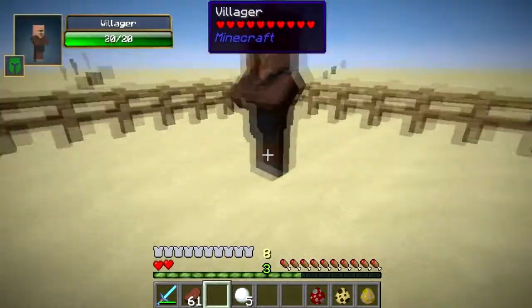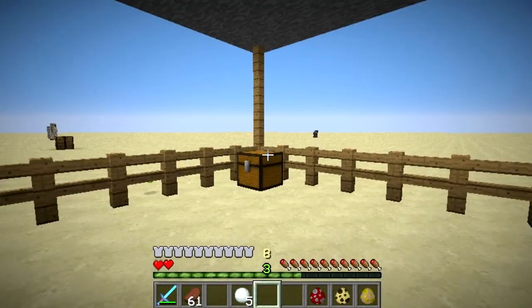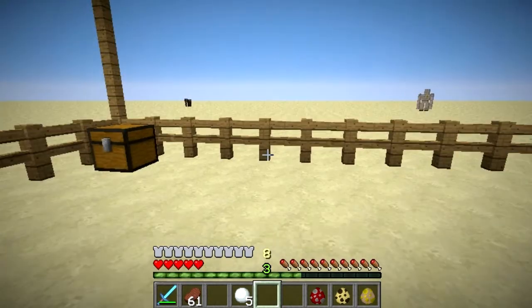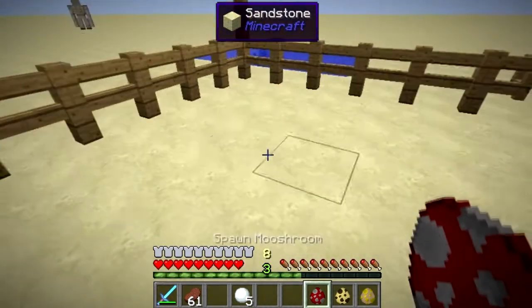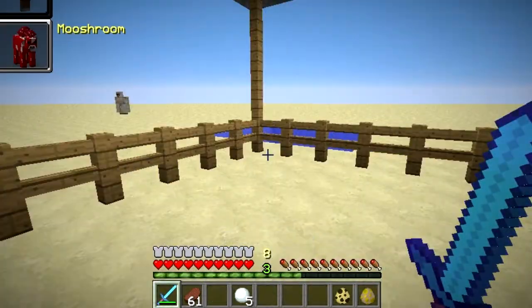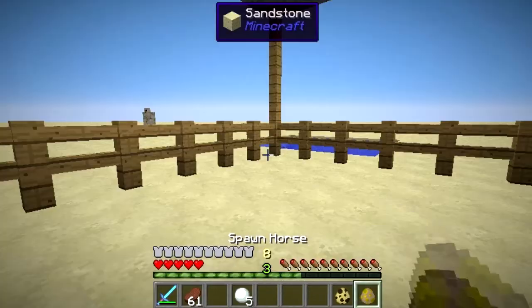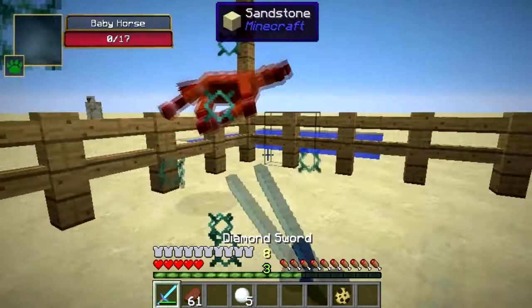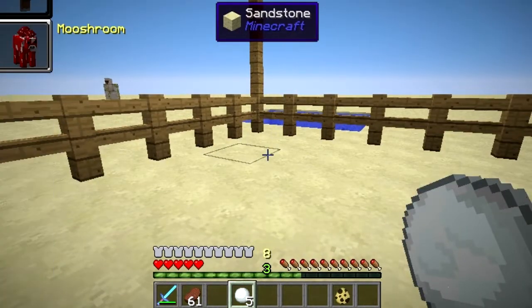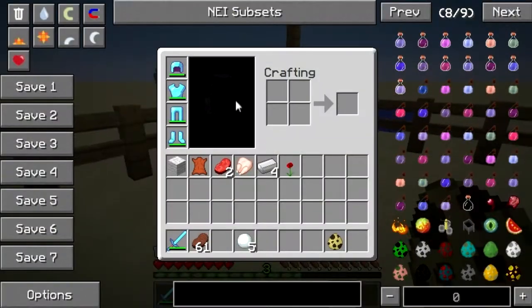Now let's come to the villagers — the squidwards. Die. Right, villager — nothing much. Mooshroom — also nothing much. Horse — also nothing much, I believe. Why did I decide to turn into a villager? Let's try the ocelot.